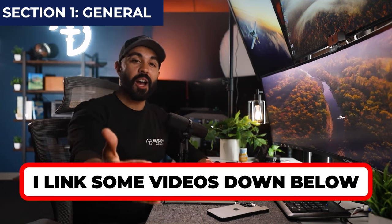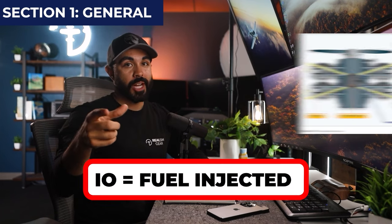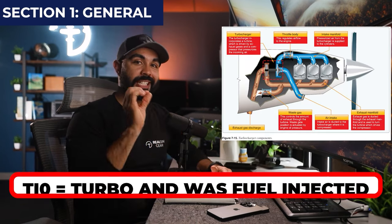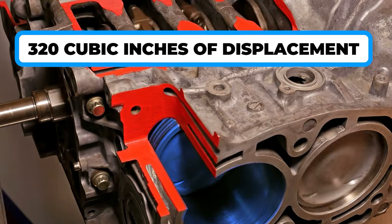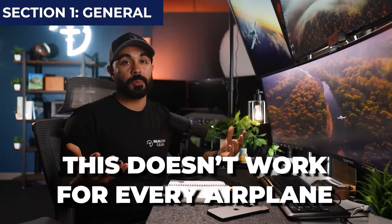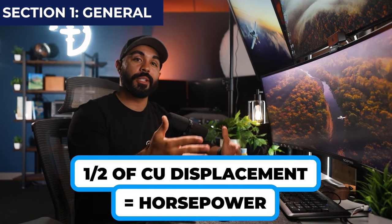Let's break down the engine model number. The 'O' stands for opposed, or horizontally opposed cylinders — think like a boxer engine. If the engine were fuel-injected, it would say 'IO,' so the 'I' stands for injected. The absence of an 'I' means this engine has a carburetor. If it had a turbo and was fuel-injected, it would say 'TIO.' The '320' refers to 320 cubic inches of total displacement across all cylinders, and it's a great indication of horsepower. An O-320 Cessna generally has 160 horsepower, and an O-360 generally has 180 horsepower.